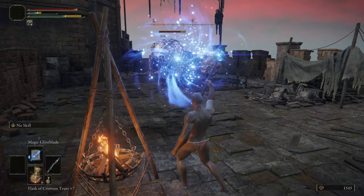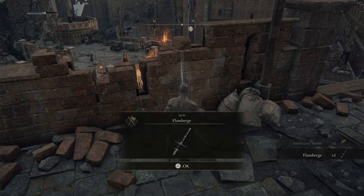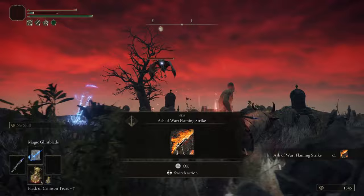Unlike my fight with the Mad Pumpkinhead, I grabbed the Flamberge sword and the Ashen War that Jaren uses alongside it — Flaming Strike. Both of these items are located in Redmane Castle: the sword on a corpse and the Ashen War on a scarab. And after this run, this weapon combo has become one of my favorite combos in the entire game.